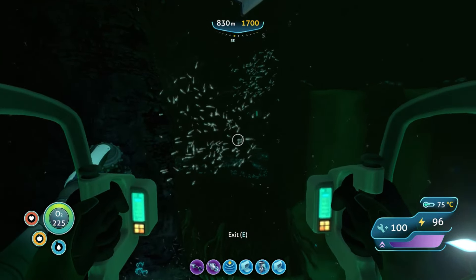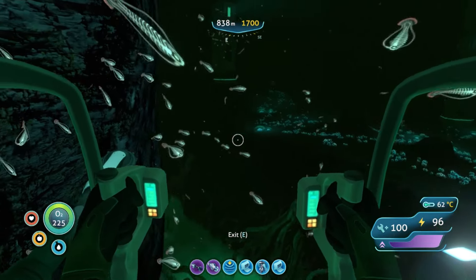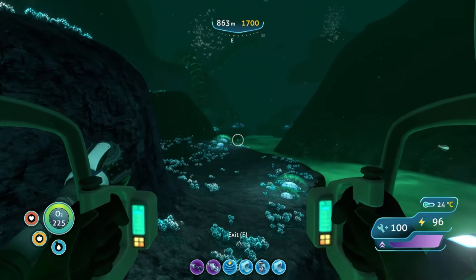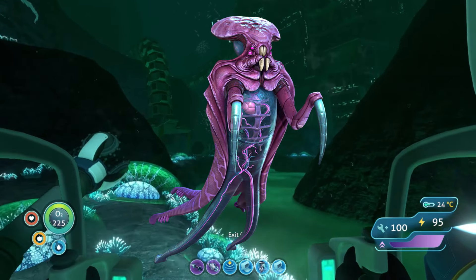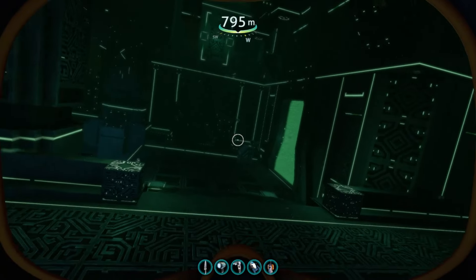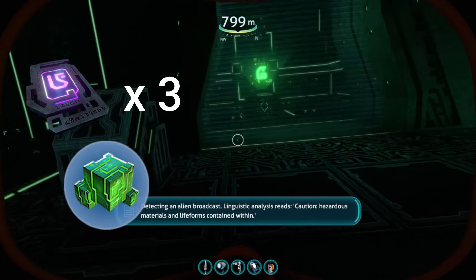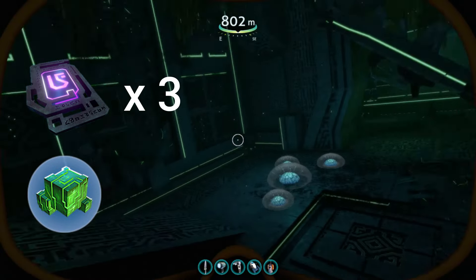We're going to be looking for these alien pillars right in front of us and going this way, because it's going to take us by an alien facility on our way down into the inactive Lava Zone. As you go through this area, you will come across a number of enemies, including warpers. Here's the collapsed alien facility, and here we can get a number of lore items. Before you leave, make sure you grab three purple tablets and any ion cubes that you have. If you take your prawn suit, it's easier just to walk through the brine and avoid everything above.